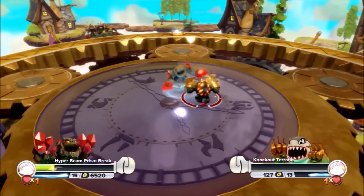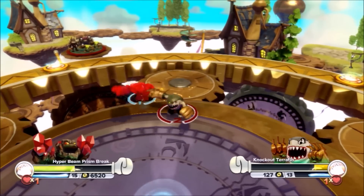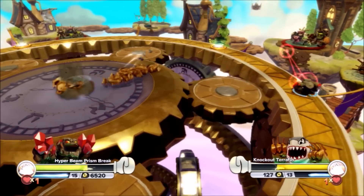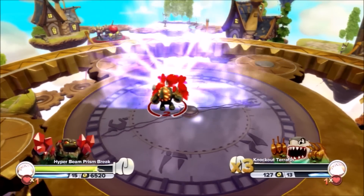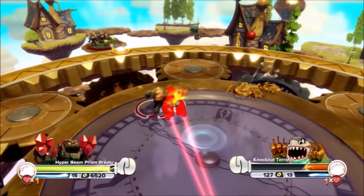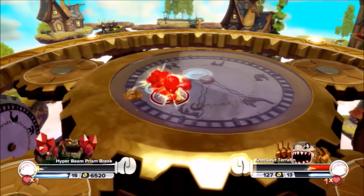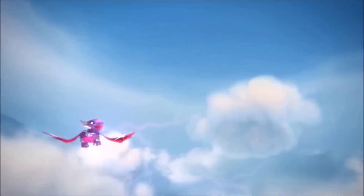Entry number 25 — Knockout Tariffin — laying into Hyper Beam Prism Break! Prism Break has gotta be confident after that elimination. Hyper Beam Prism Break is going to try the same tactic — try to get Knockout Tariffin to fall for a trick — coming back into the ring! Heart Beam Prism Break is really holding his own now. After the win where he took out Riptide, he's really feeling it! Big hit! Beautiful landing right back onto the teleport — but Tariffin is laying into him hard. And that's it — Knockout Tariffin moving on! Prism Break put up a good fight.